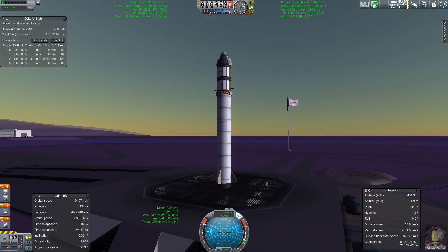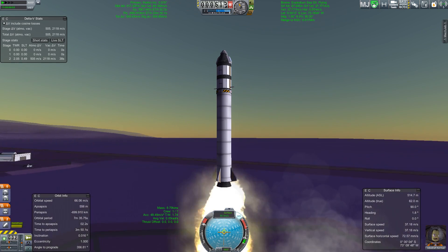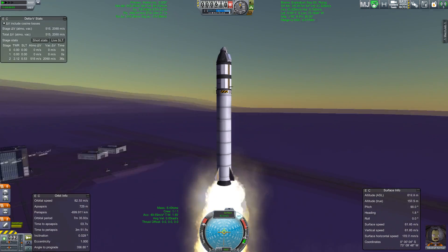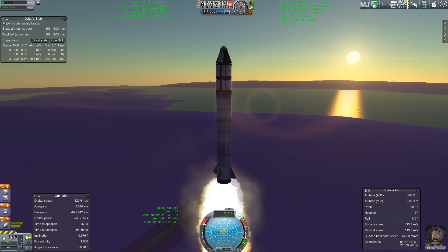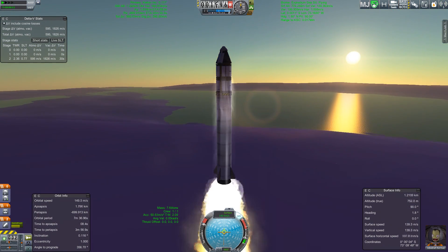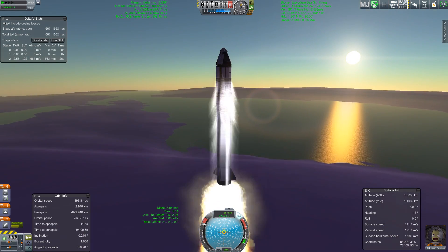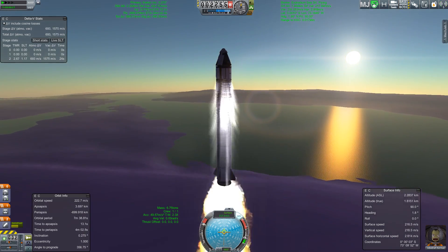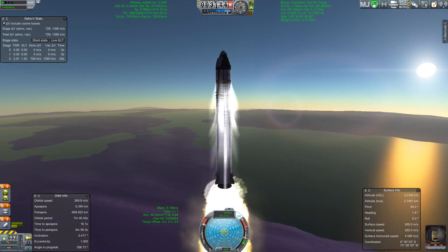The truly hardcore might want to instead start on Eve — Eve with its very thick atmosphere and very high gravity. You'd find that quite a few of the rockets actually have a real hard time lifting off, simply because their thrust-to-weight ratio at launch is insufficient. Furthermore, the thick atmosphere of Eve will actually reduce the thrust of many of your favorite rockets.